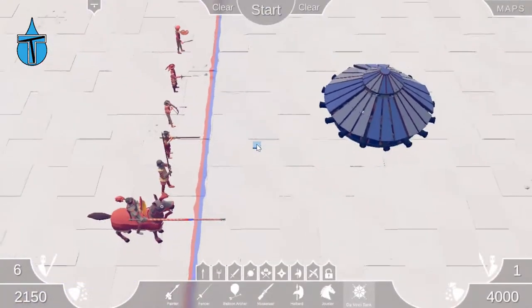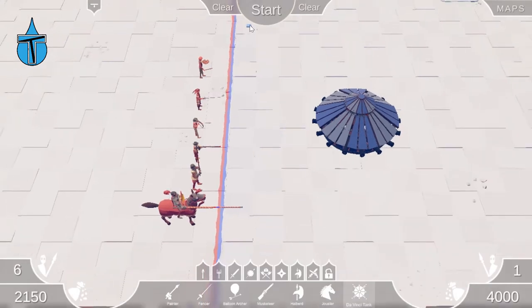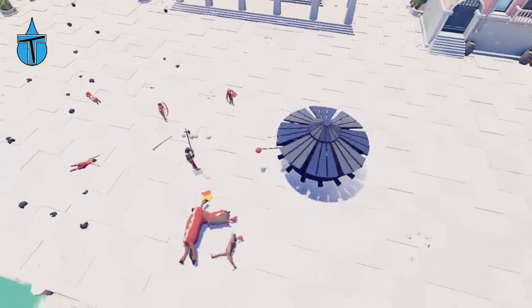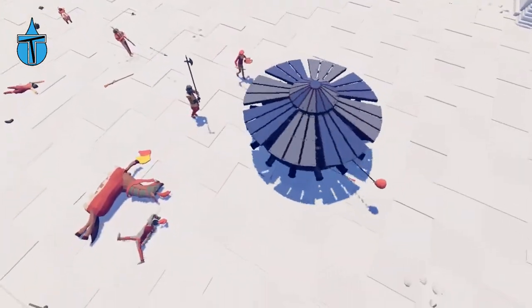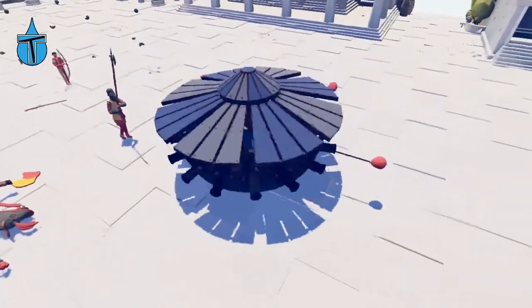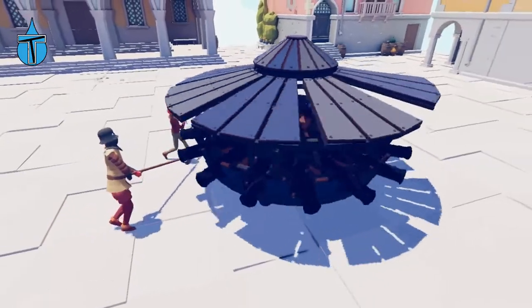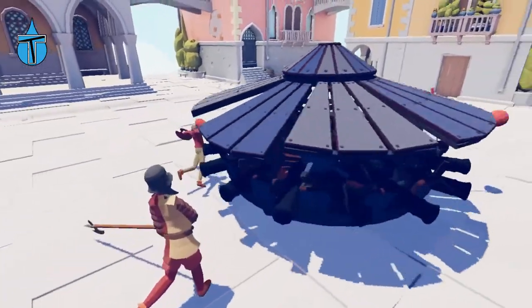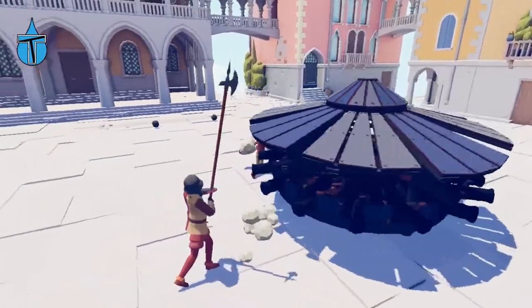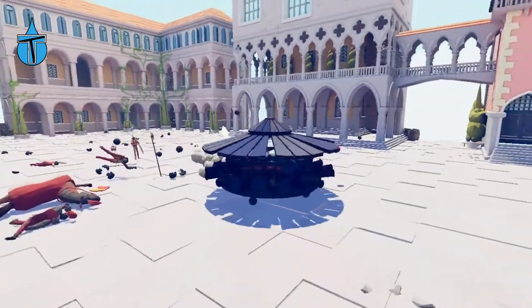We'll just quickly see what they all do if we just do a massive clusterfuck of them. Let's click start and just see what happens. Holy shit! That's not fair, you can't have that. Look at that balloon just going around on it — surely that tank is just invincible. How do they kill that thing? That is insane.